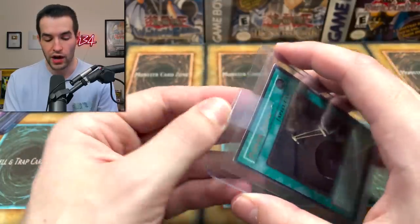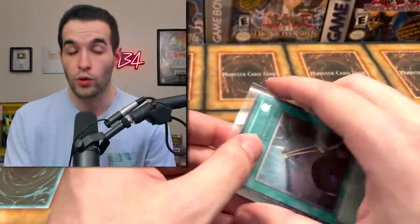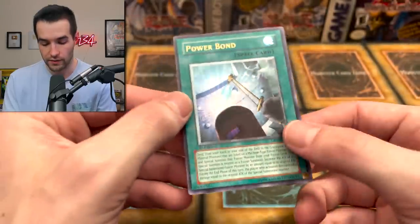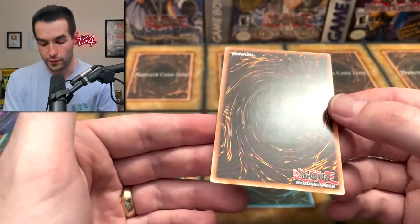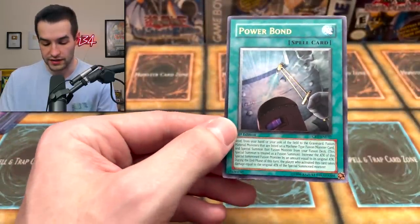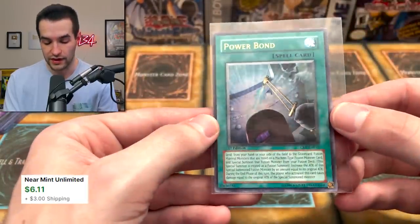Now we have something pretty big - a Power Bond ultimate rare from Cybernetic Revolution. If you don't pull the Cyber End Dragon you might get this card, so a little disappointing, but still pretty good. The top has some whitening - not too bad. The back looks super nice, not a lot of stamping, just a little scratching. Power Bond looks absolutely amazing - first edition ultimate rare, this card is really expensive.